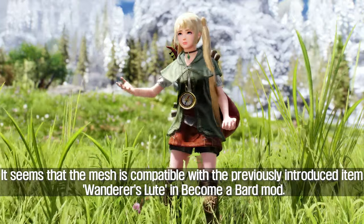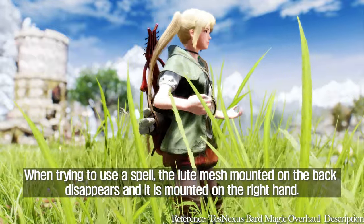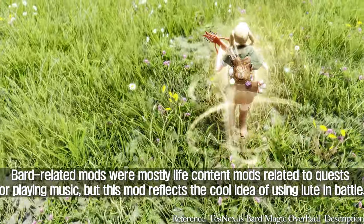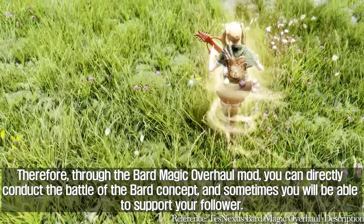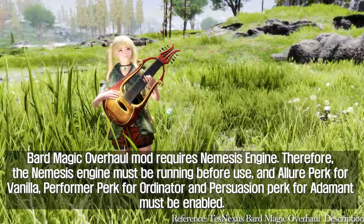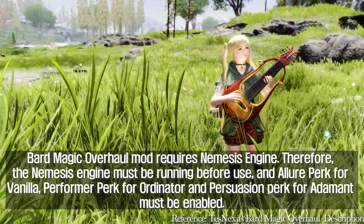The mesh is compatible with the Wanderer's Lute from Become a Bard mod. When trying to use a spell, the lute mesh mounted on the back disappears and is mounted on the right hand. Bard-related mods were mostly life content mods related to quests or playing music, but this mod reflects the cool idea of using the lute in battle, letting you directly conduct bard combat and support your follower. Bard Magic Overhaul requires the Nemesis Engine to be running, and a lute perk for vanilla, performer perk for Ordinator, or persuasion perk for Adamant must be enabled.